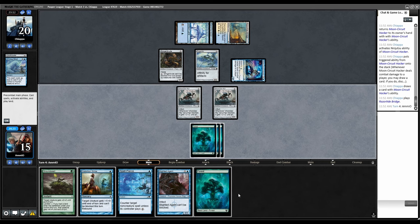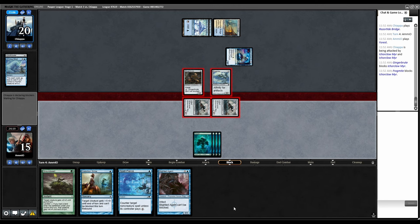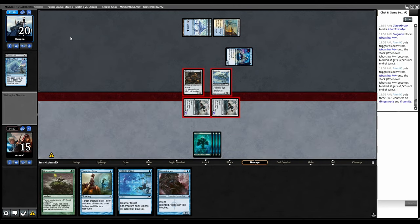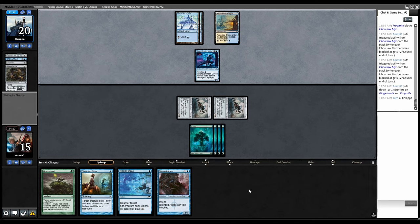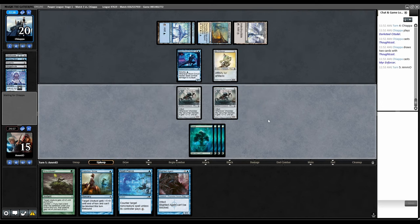Forest. Combat, swing, swing, swing. Will they double block one? No — they're just going to lose both artifact creatures? Damage, kill both your guys. So they can keep looping Ninjas to draw more cards if I don't block them, which I'm not. Thoughtcast. Myr Enforcer. They're just not attacking anymore.